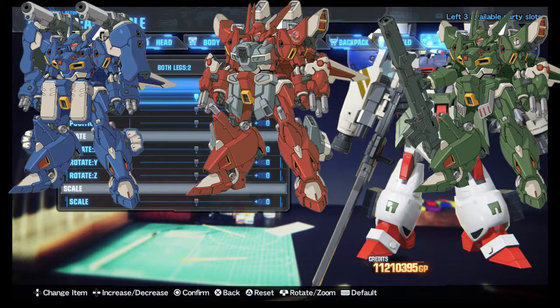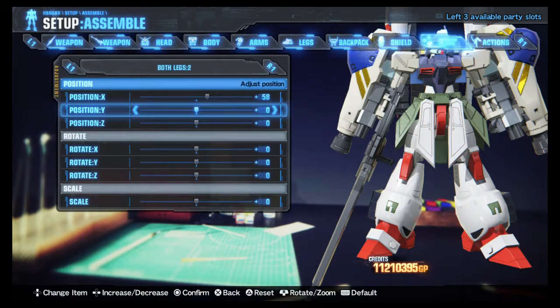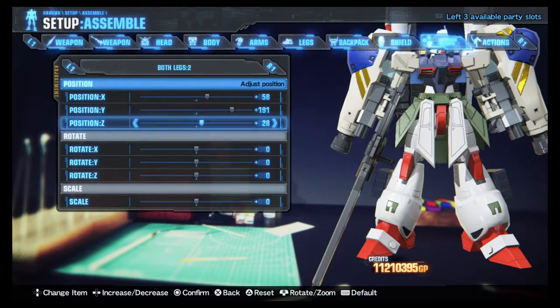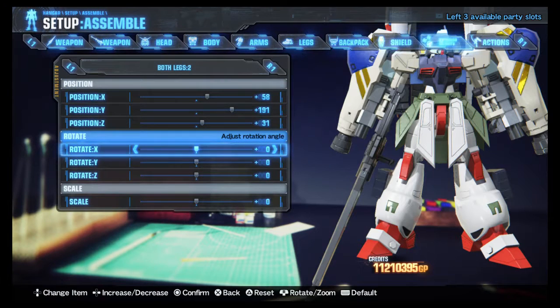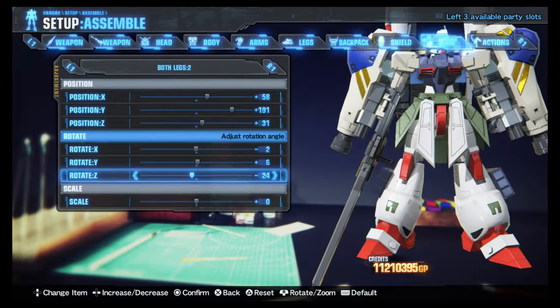Trying to fit it but you can't put those on the left, so take that one part with a grain of salt. You've got to fit more than what I wished it was. X: 58. Y: 191. Z: 31. Rotation: minus 2 for X, 6 for Y, and minus 16 for Z. There we go — scale of nine.